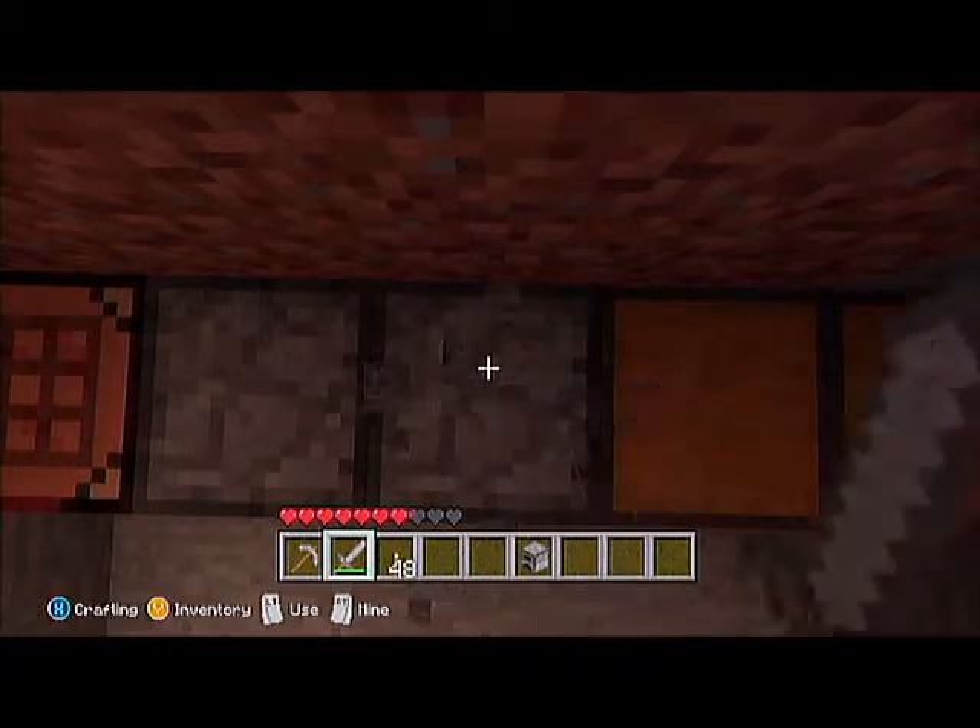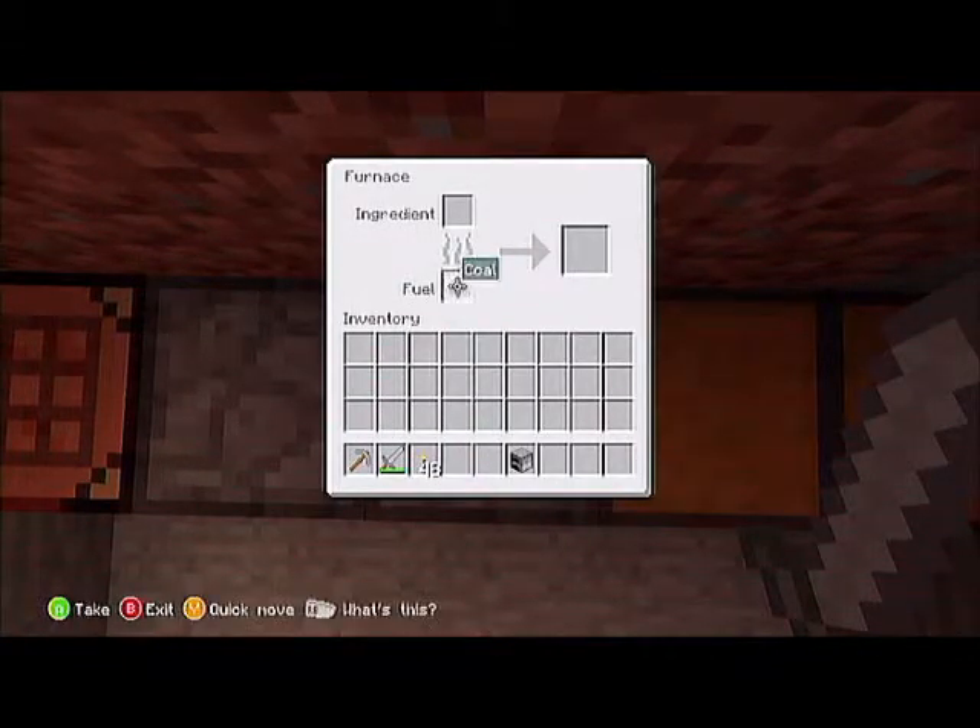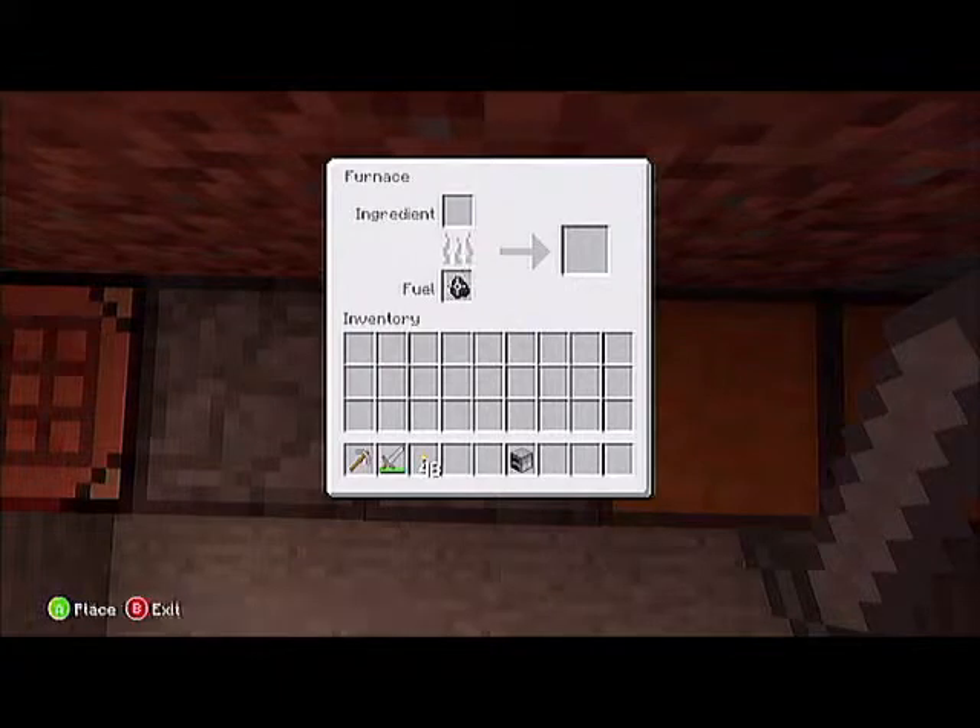Switch to your sword or whatever. Hold A on the item you want to duplicate. Just gotta wait now.